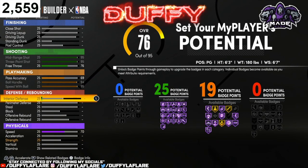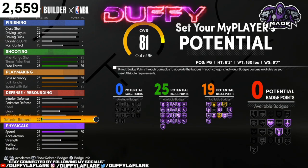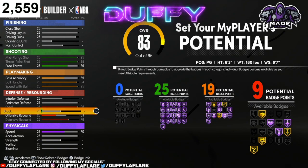Now for defense, you wanna go ahead and bring your steal all the way up, and then go ahead and bring your defensive rebound all the way up, and then you wanna bring your block to a 56, and that's gonna leave you with 10 defensive badges.